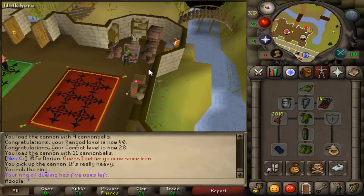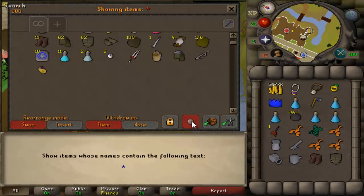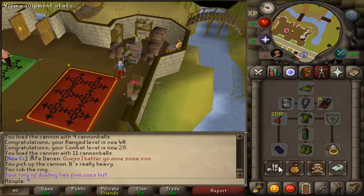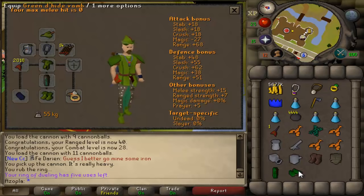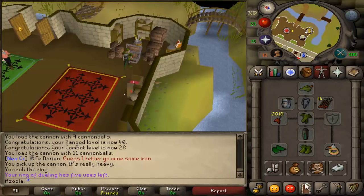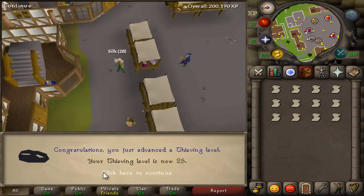But I need my green d'hide vambraces. Actually, I want to see what's more - the regen bracelet comparison. So plus 68 range versus plus 69 range, so I'm going to sell these regen bracelets. I don't need it. And there we go, there's 25 thieving completed.